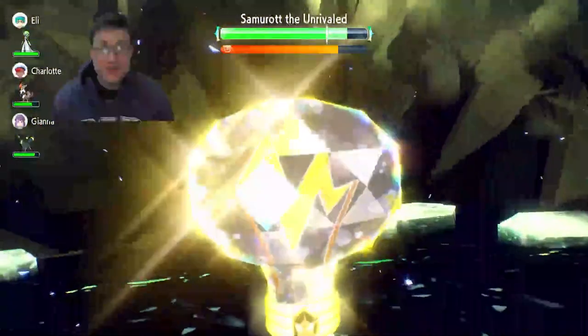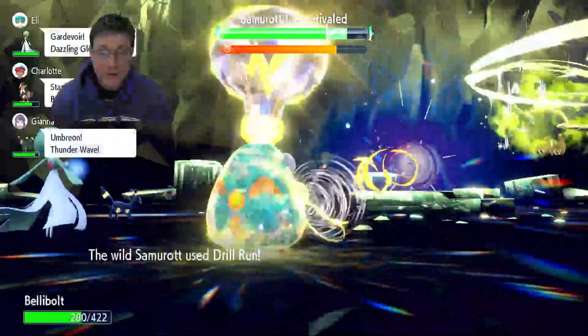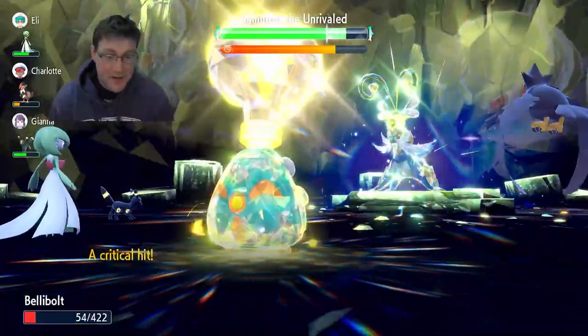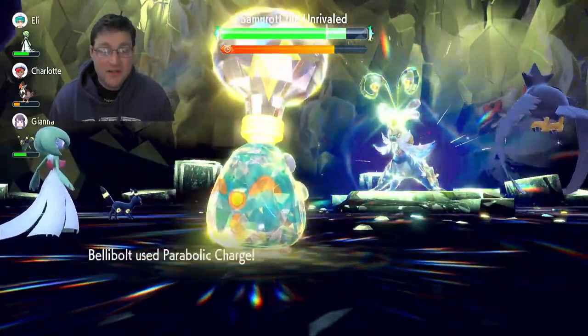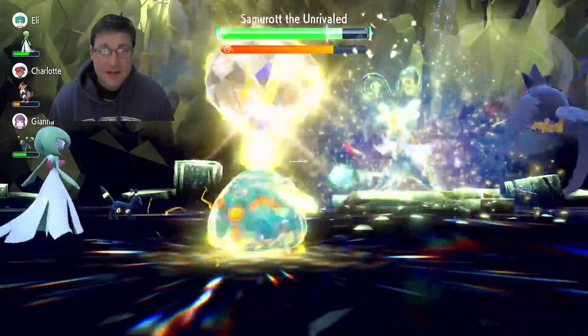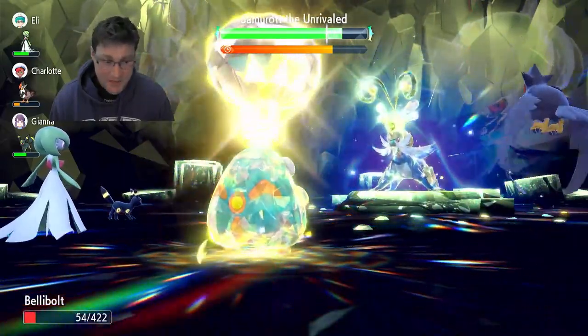Parabolic Charge heals you by like 50% of the damage that you deal. And let me tell you, the timer — you're going to have so much time in this, it's criminal. In fact, you could probably faint once and still be okay. Here comes a Drill Run — super effective, a critical hit, but we survived because we had enough health. So now we're just going to throw off another Parabolic Charge, get as much health back as possible. There is a situation in which you could potentially use Acid Spray and survive.